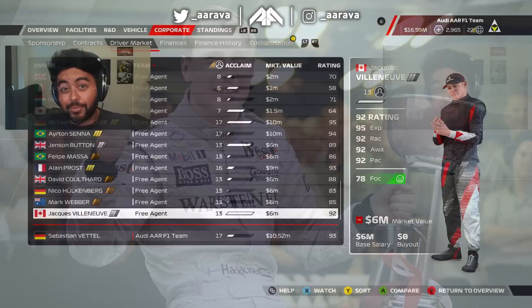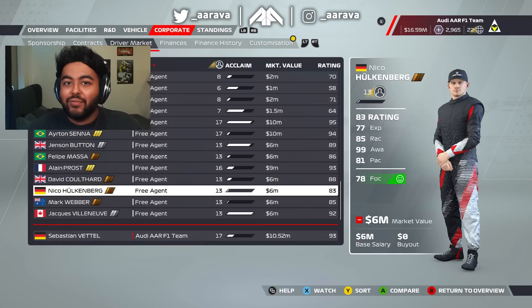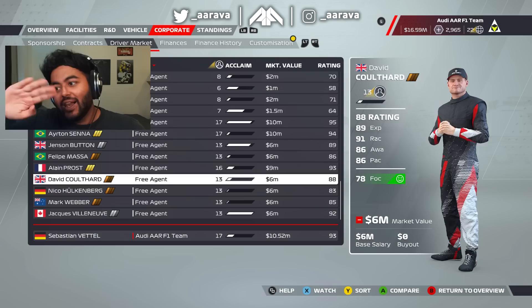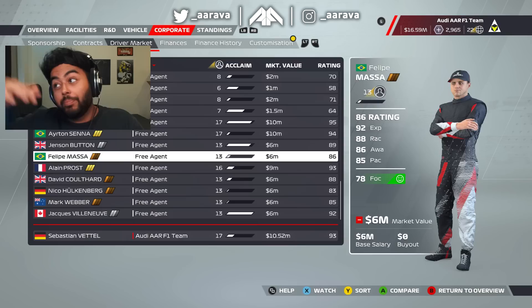That's surprising because ever since we've had icons in My Team career mode — former world champions or fan favorite drivers no longer in the sport — we have never had post-release icons added in. We had the original 2021 icons and a new influx for F1 22, but never one released later down the line. This is very much following the pattern of EA's other sports title FIFA, where they've added icons into Ultimate Team post-release.